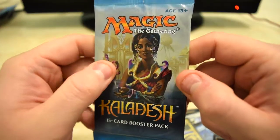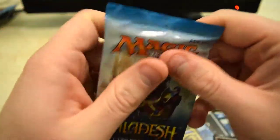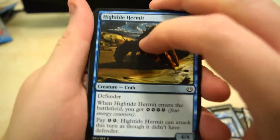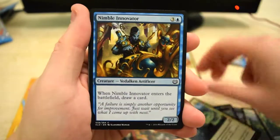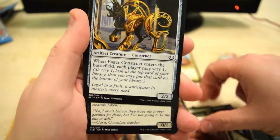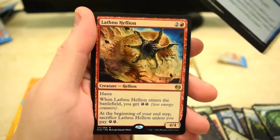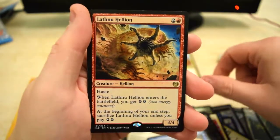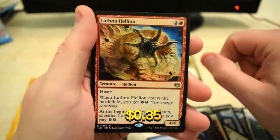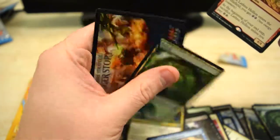We're going to do our last Kaladesh pack and then open up our Guilds pack, so let's hope for that big hit. Weaponcraft Enthusiast, Gearsmith, Rejection, and at the end we got Thaluma Hellion as the rare — it has haste and gives you energy counters; it's a 4/4 for 3 mana. We'll see how much that one is worth. Nothing else notable — let's move on.